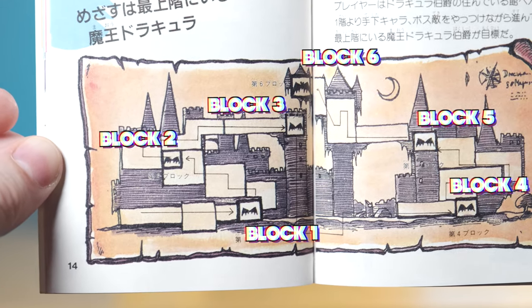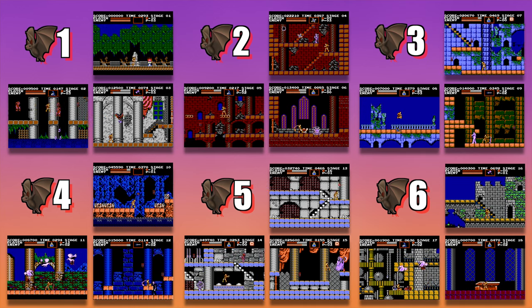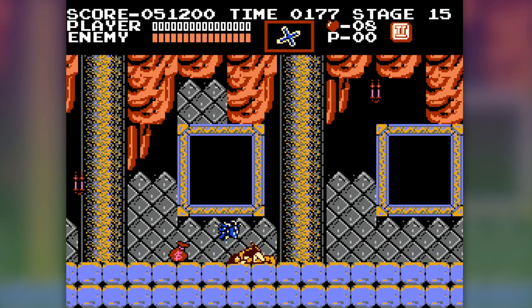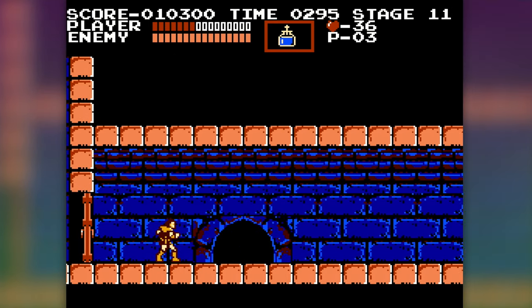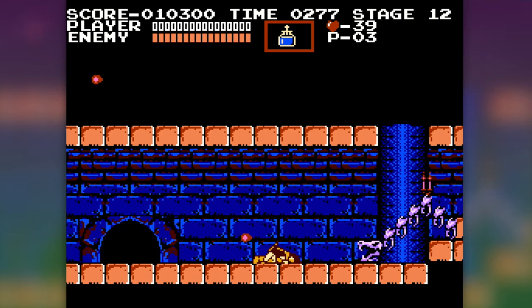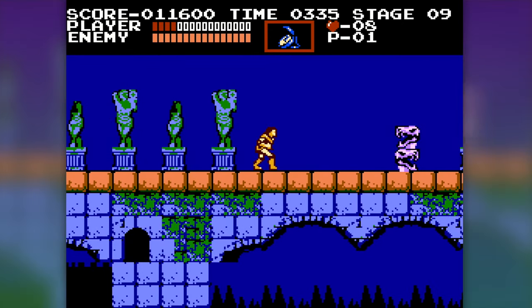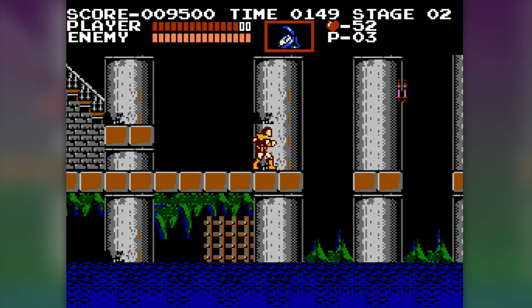The game is comprised of six main blocks, each containing three stages, giving the game 18 unique sections. You have to complete each stage in order, which is unlike some later entries in the series. The player starts with three lives, and upon expending all three, will have to restart from the beginning of the block they're on. If you die with lives remaining, you continue from the stage you died on. The first two stages of any block consist of platforming challenges with a variety of enemies, items, and subweapons.